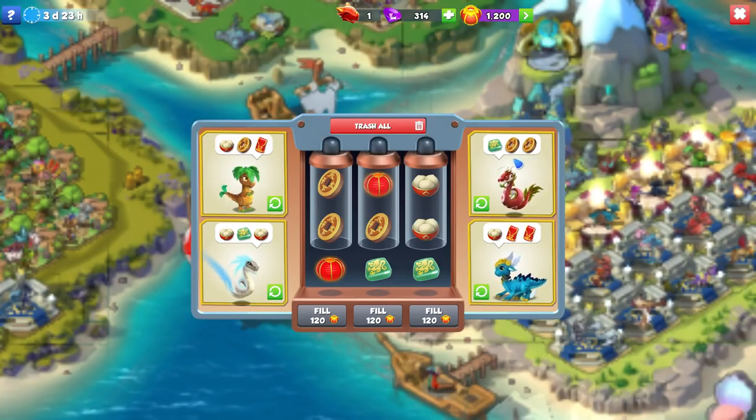Here we've got a bunch of different dragons asking for different stuff. We'll give this one to him — two dumplings — and that will make our comet dragon happy and we'll get a bonus point. From this point onwards it's 120 Lampions to refill a tube. And you can see that by default we're given 1,200 Lampions to start off the event.